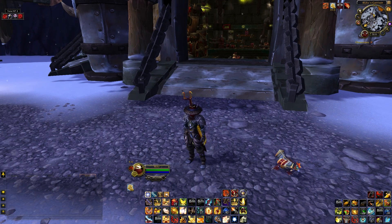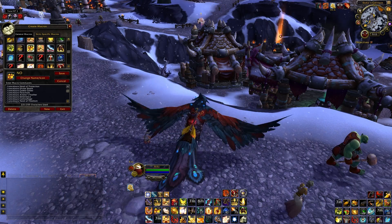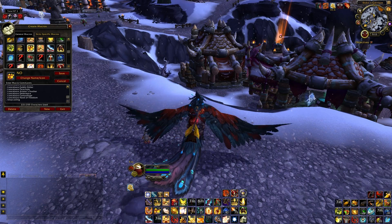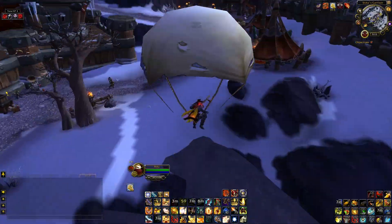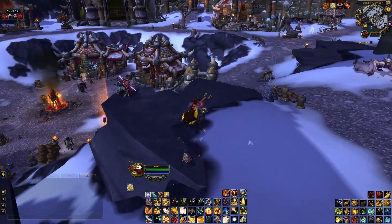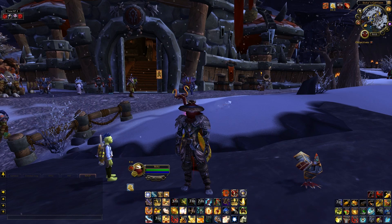Next is my 'NO' macro in all caps. It's partially toy and partially class-based: it cancels Hand of Protection, Divine Shield, Goblin Glider, parachute, Aviana's Feather, Deterrence, Camouflage, Hand of Freedom, and stop casting. In general, if I'm gliding and need to cancel, I can cancel glider and parachute and so on. It also removes Freedom if I don't want a mage to spell steal it.